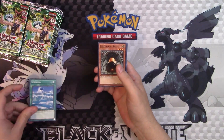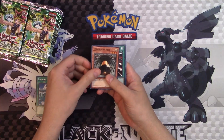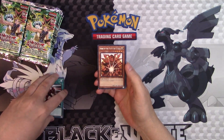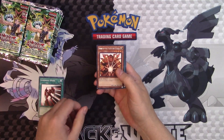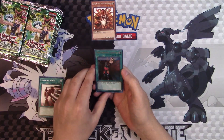We're going to go through some of the cards a little slow, even though I know all of you already know what's in this box, but we're still going to enjoy it. Ceremonial Bell, Luminous Spark — hey, Senju of the Thousand Hands! That's actually a great hit. And we got a Forceful Sentry already. What a start!